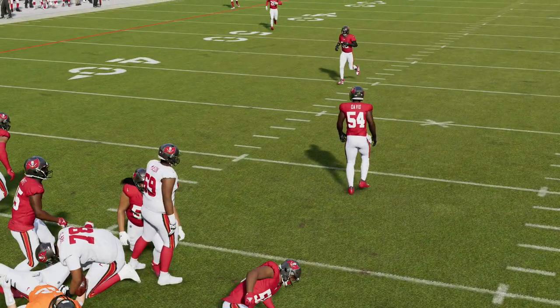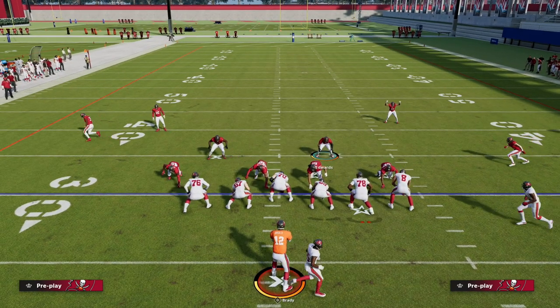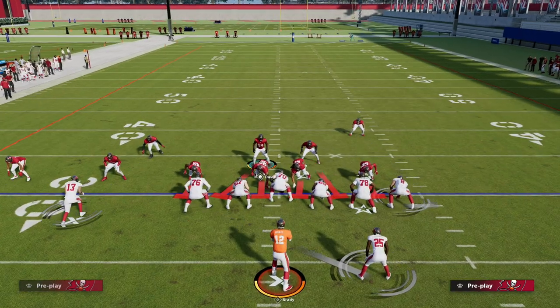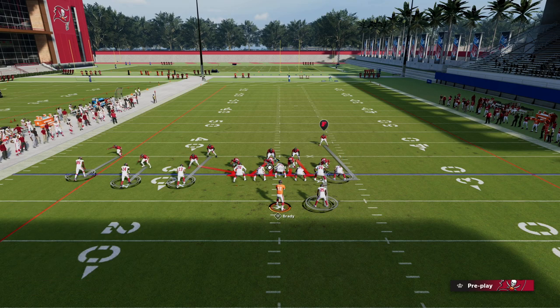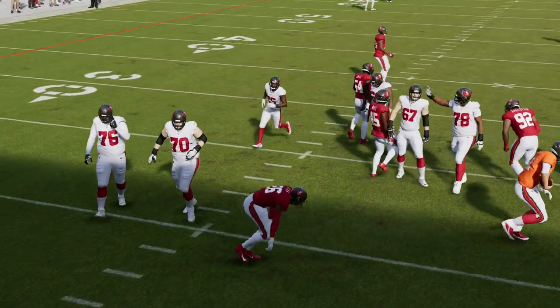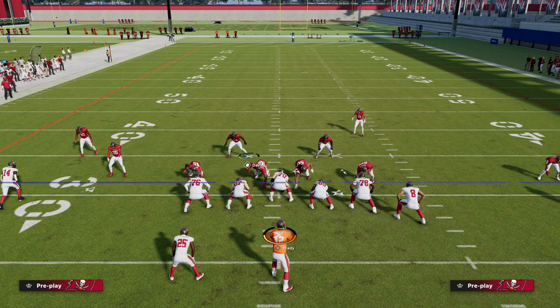The real nice thing about this defense is you can do it on either side. Let's say they come out in this formation but go to Trips Tite — because of the way this formation works, we don't have to kill ourselves to adjust. We could send this guy off the left and take the defensive lineman on the right to get edge pressure. Everybody is still manned up in good alignment, so it's a great way to adapt to the formation within this blitzing concept.